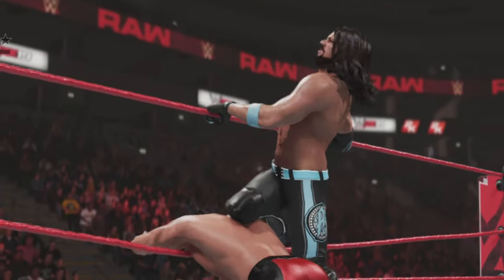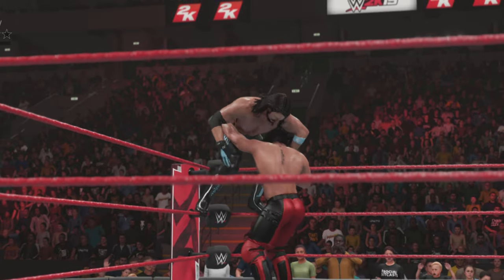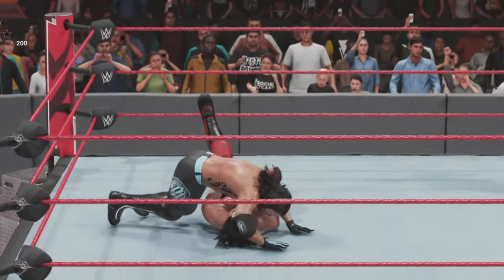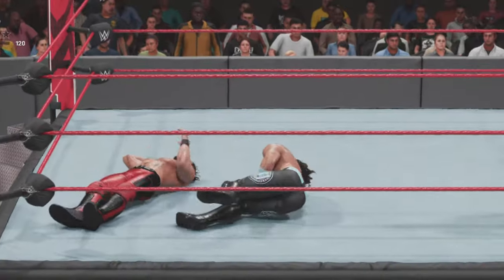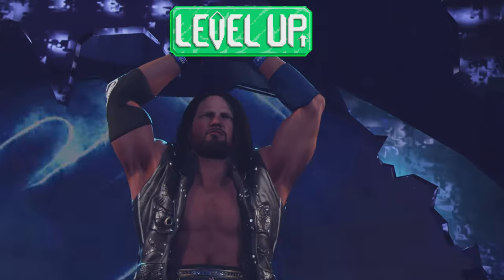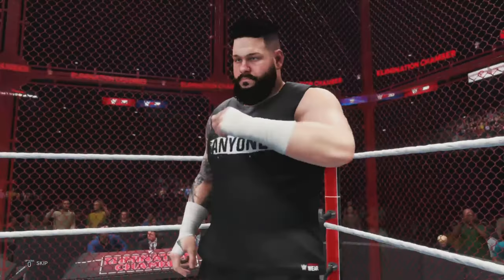We are heading to 2K19. Here comes AJ Styles — he's taking down Seth Rollins, drops him off the ropes, and a huge frog splash from the phenomenal one. And the phenomenal forearm collected in 2K19!